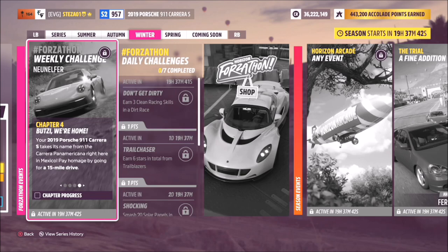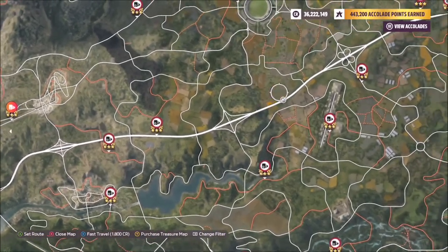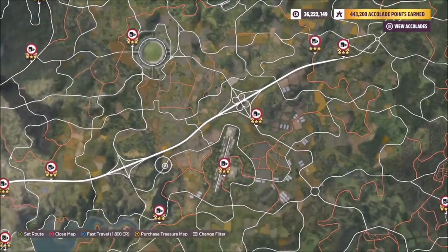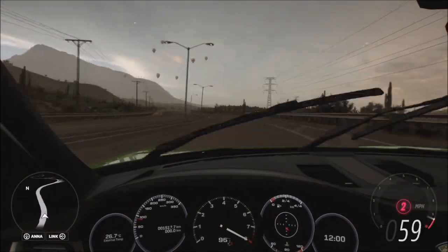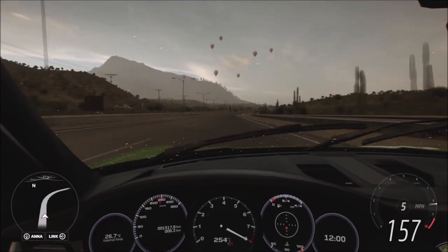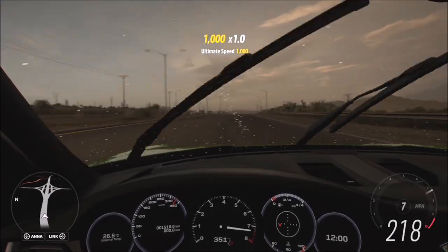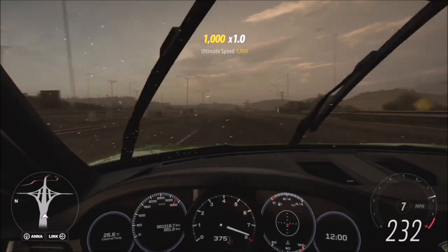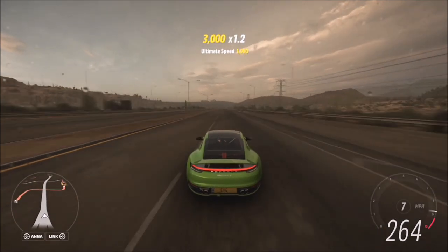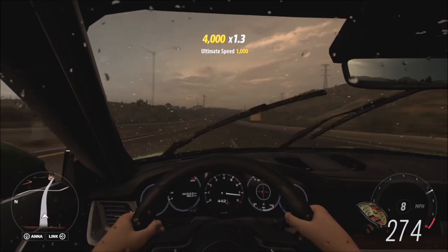The final challenge wants you to do a 15-mile drive in your Porsche. I recommend using the highway so you can stay at a higher top speed and smash out those miles quickly. The odometers on the cars do actually work and track your mileage. Even though it says 15 miles, the odometer is in kilometers, so the target number is 24.4 kilometers. It's probably easier to stay in cockpit view and just watch the mileage go up rather than checking the festival playlist.